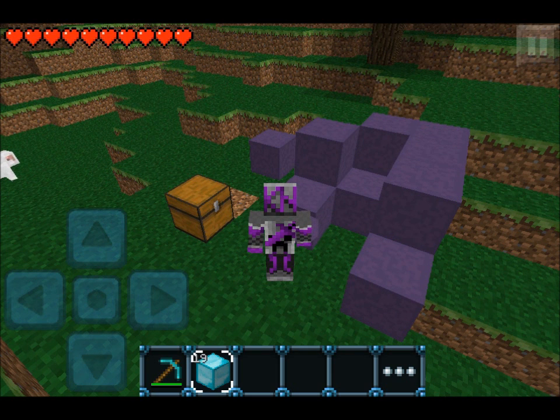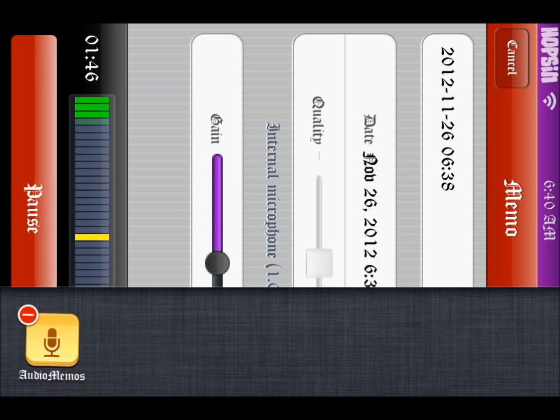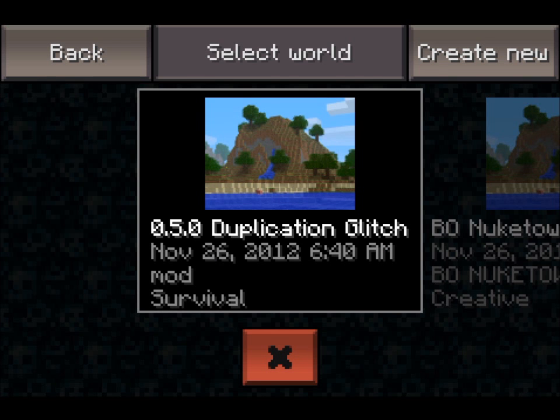You're going to want to press the home button. Don't quit the title, just press your home button. Then you're going to want to go into your multitasking and delete Minecraft Pocket Edition. Then restart your Minecraft Pocket Edition.